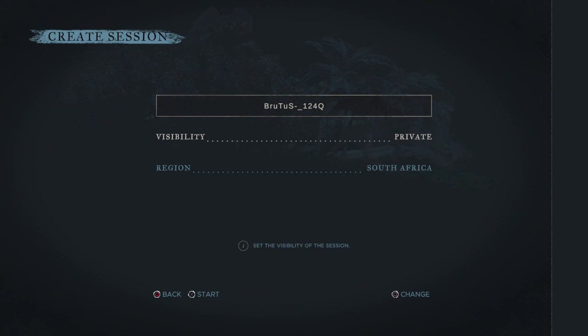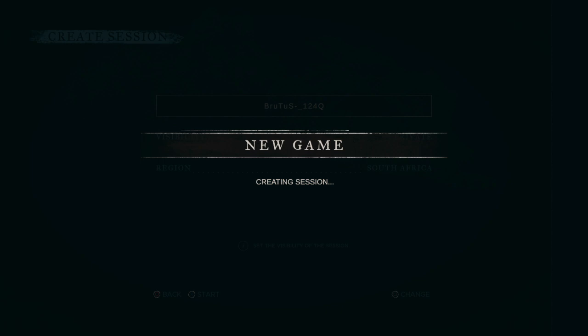Now what I'm going to do is create a session. You get your gamertag, your visibility, and your region - just set that up and press X. Now it says new game created session, so just give it time to load.